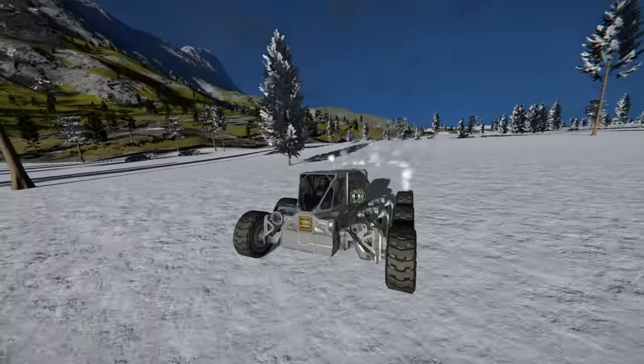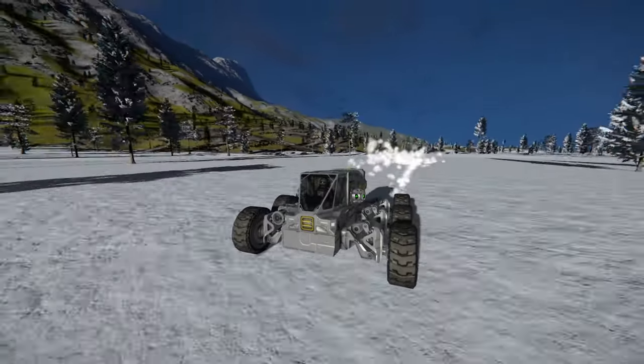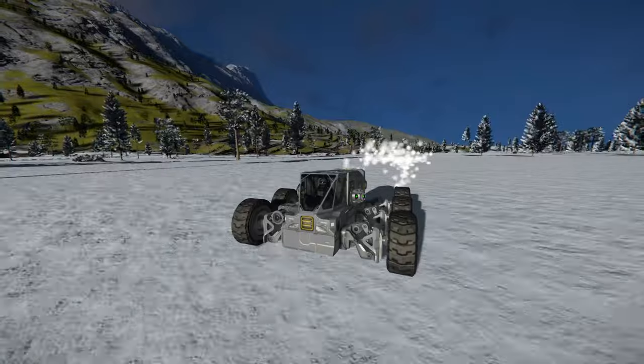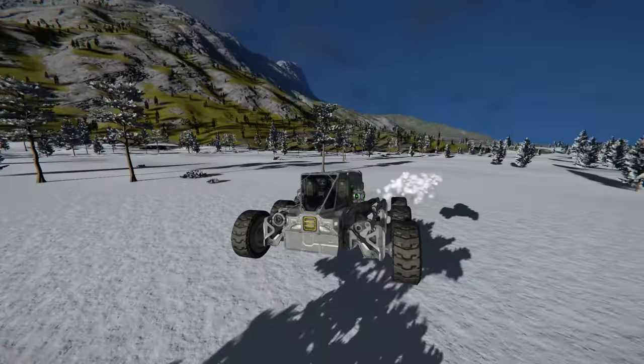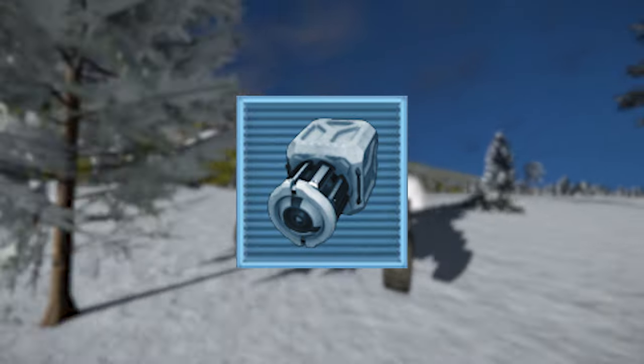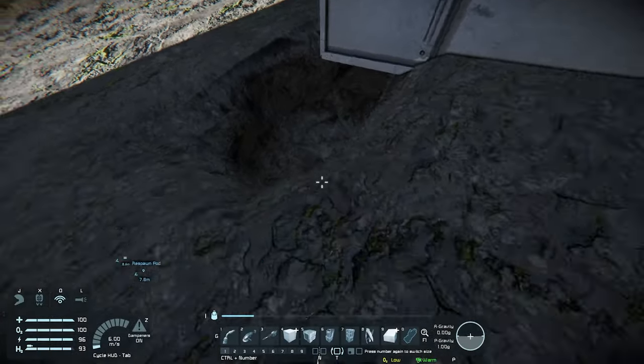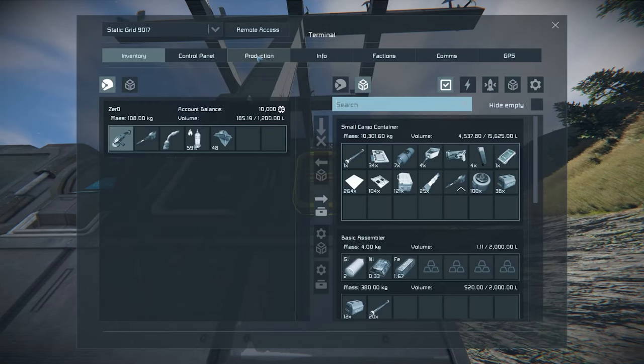Rovers, on the other hand, can be built cheaply and can be used to transport ourselves around without wasting jetpack fuel, and can also be outfitted with storage to move things like materials and ore back and forth. Most importantly, we can equip our rover with an ore detector, which will allow us to detect ores in a much greater radius than you can with a basic drill.